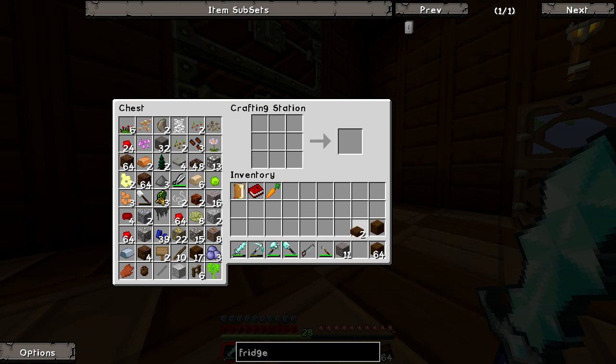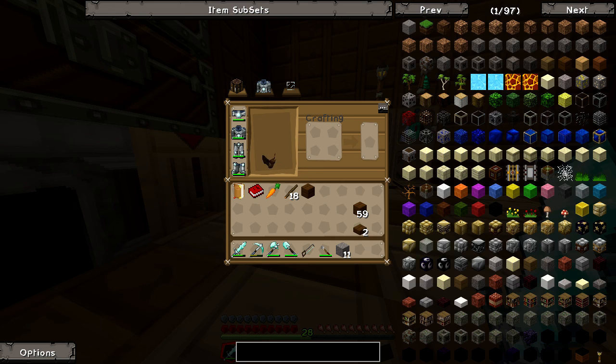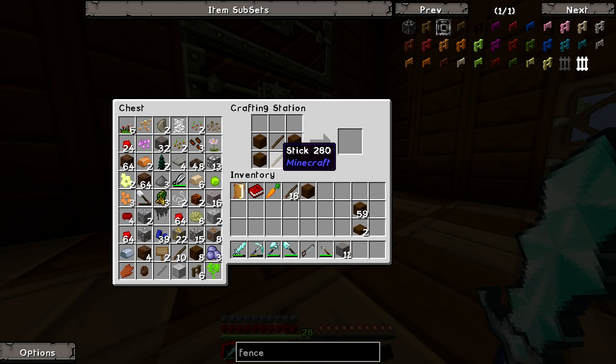I actually forgot how to make that thing. Is it like this? No. Okay, let's go to Google, look up fence. Fence gate - sticks on the outside like this, and then wood in the middle. Got them.